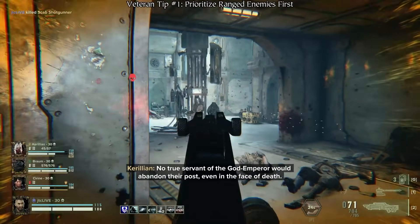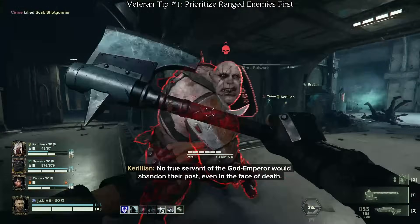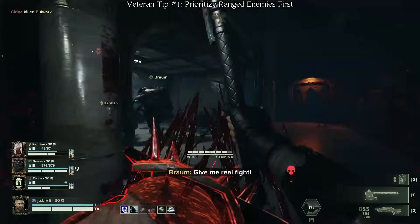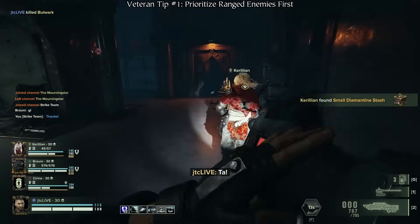While specialist gunners may be more dangerous than the normal scab and dreg shooters, remember that normal enemies can still pose a serious threat in large numbers, and it is possible to have your toughness broken and dodges interrupted by a single ranged unit, so don't ignore them.